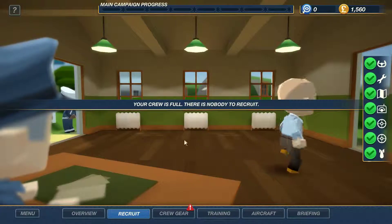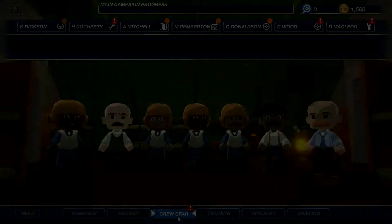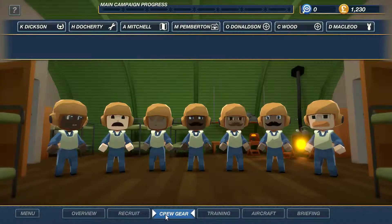That has filled up our crew. Let's go to our crew gear and get our new guys their uniforms. Here we are on the crew screen - we haven't got a lot of choices at the minute, so I'm just going to jump ahead and equip our guys exactly the same as the others. Everybody's dressed in their uniforms now - I've just gone for the basic set. We had a few more options of Christmas jumpers which are slightly better than these blue overalls, but for now we're going to keep everyone in their uniform.